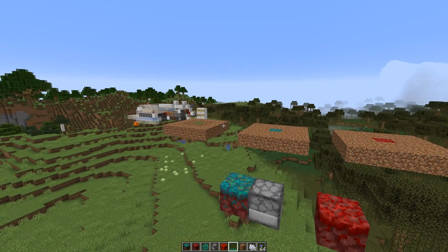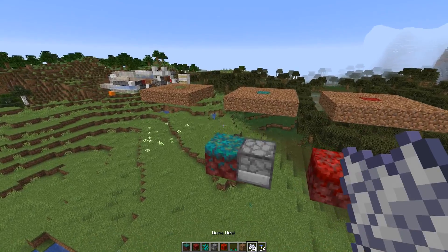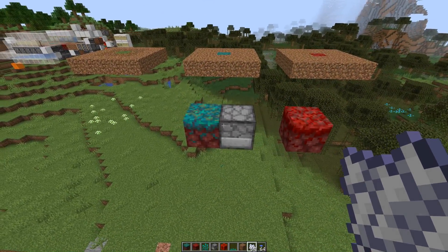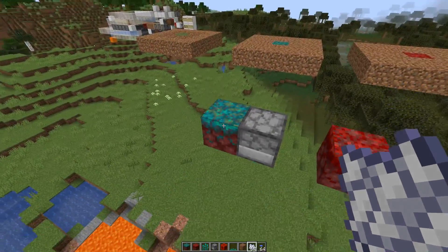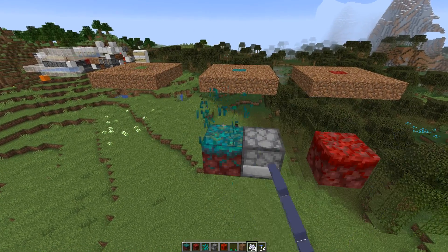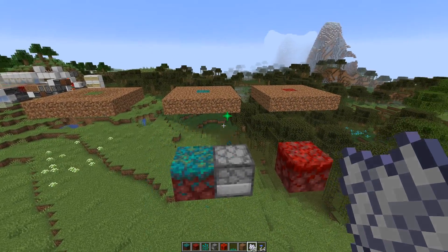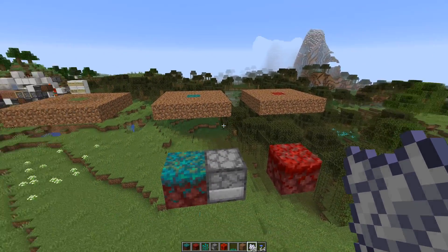Since the latest snapshot we can get fungus and other nether plants by bone milling nilium. There are two types of nilium: the crimson and the warped nilium. If you bone mill the warped nilium you get mostly warped nether plants, but there's also a chance to get some crimson plants and crimson fungus.